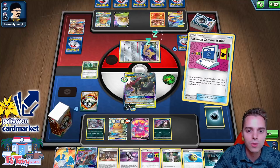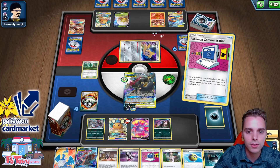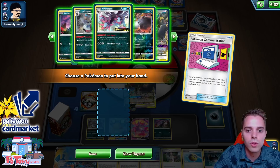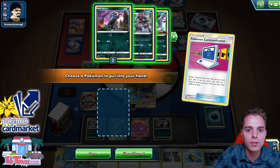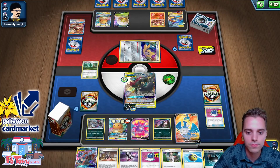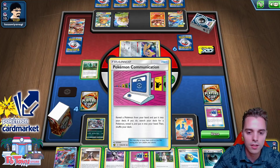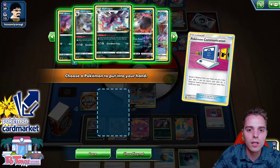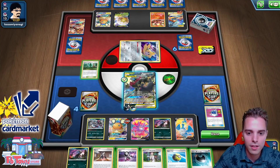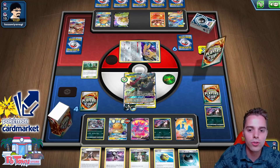Guzzlord can take two Prize Cards on a Jirachi. Two Prize Cards on a Jirachi or using Cramorant. We still have Boss's Orders in hand. Cramorant only needs three energies — a Retrieval and Viridian Forest makes that possible. Using Viridian Forest to find one energy. We only need one Retrieval. Using Dark Squall to get energy. Next up, Quick Ball. Research time — Black Market Prism Star and Rare Candy for the other Hydreigon show up.